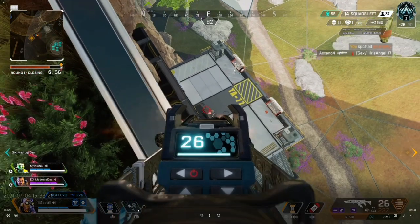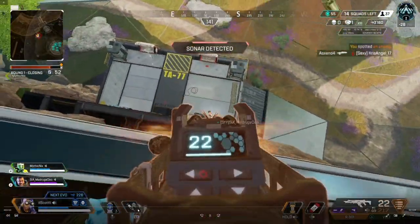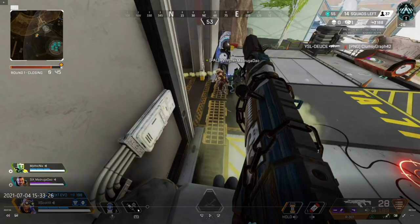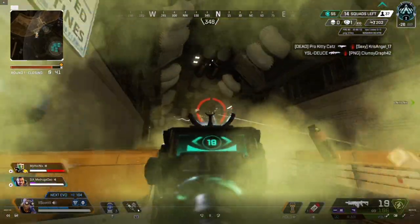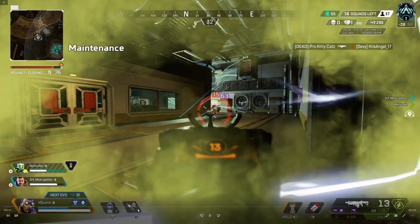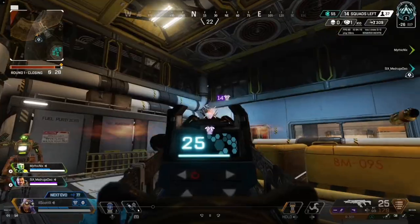A squad is pulling out of bunker so I try to get some shots. Caustic launches gas, traps go down, then a Bloodhound appears from somewhere. Jibby goes down to push, so we need to back him up — sticking together is the best thing you can do in ranked, especially with random teammates. A 1v3 is a lot harder than a 3v3 even if you're a good player. We're trying to deal with this squad fast. We know they're backing up and must be weak, so we push behind them.